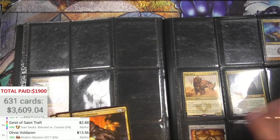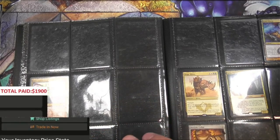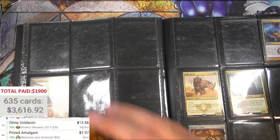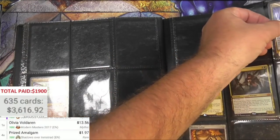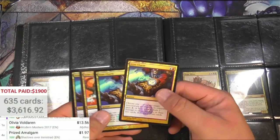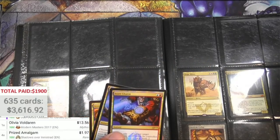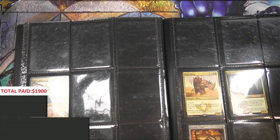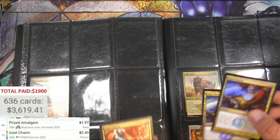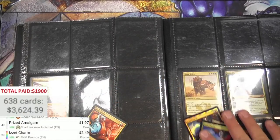Prized Amalgam - four of those. I'm so glad to see these binders full of stuff over a dollar and not just stuff under a dollar. Got some Game Day promo charms and they've been reprinted of course. Friday Night Magic promo - there's three of these, decent.